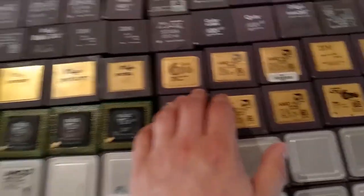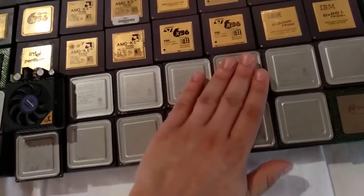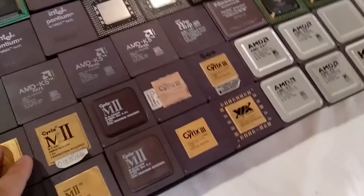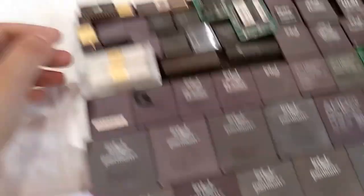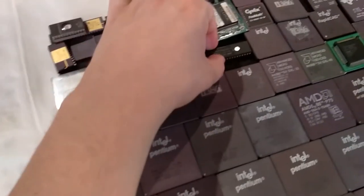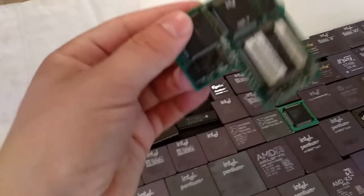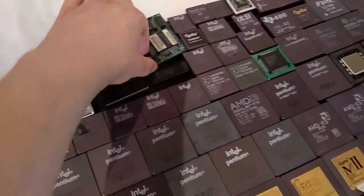486 CPUs, 386 and 286 CPUs as well. And these are something I've never seen — AMD K6, you might know those. Actually I never used AMD, just Intel from the Pentium 1, and both. Intel Pentium MMX CPUs and all the older ones — like these chips that look like memory modules or something, but these are CPUs. And this little 386 board as well — wow, it's so cool.